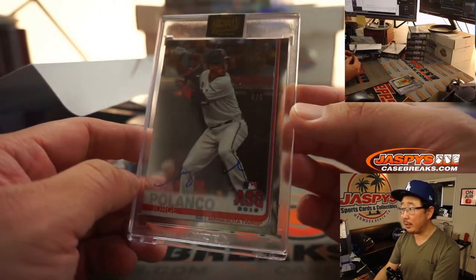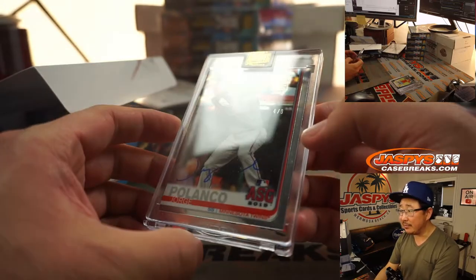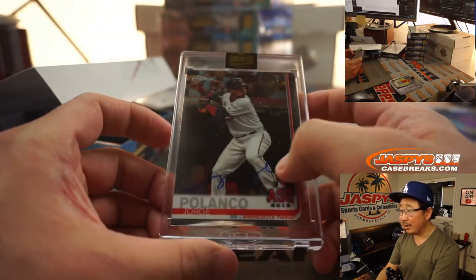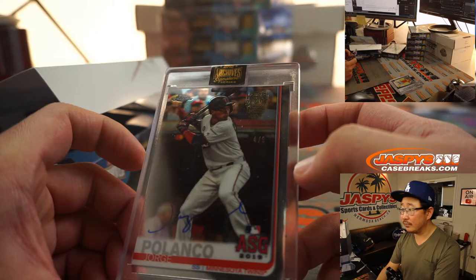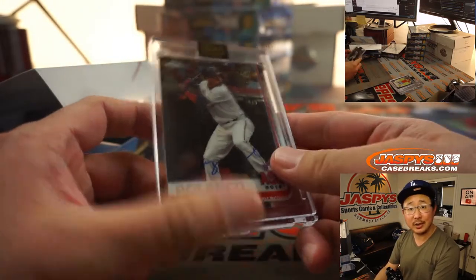Next up is Jorge Polanco, 4 out of 9. Kind of hard to see in the glare this time of day, but there's his autograph right down there — a pretty good low number. Jorge Polanco will go to John Stallone.